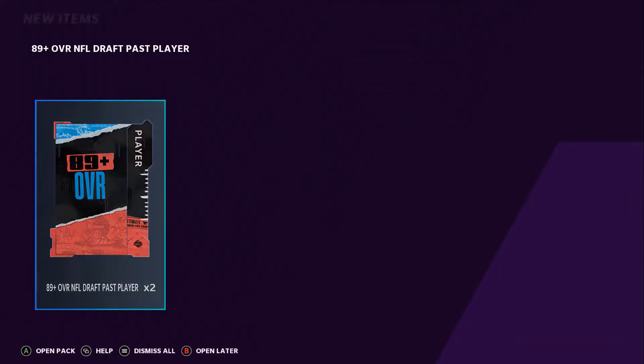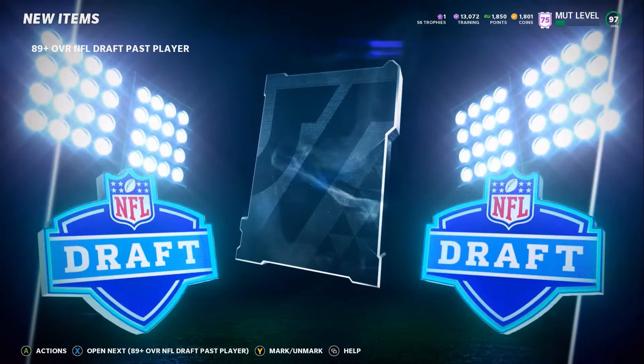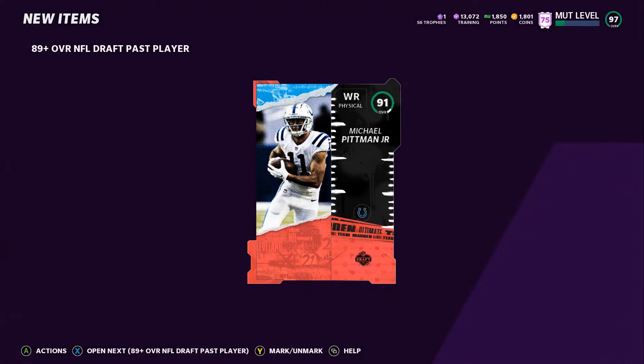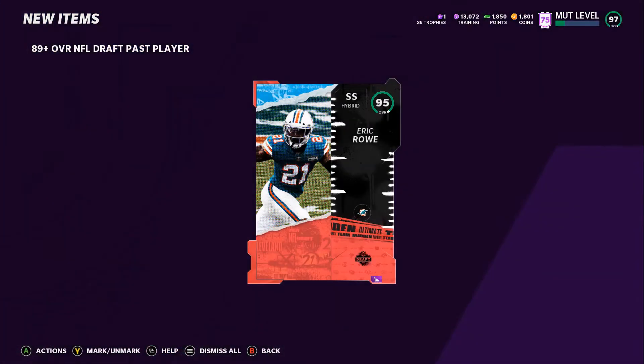So with that being said, let's finally start opening some packs. It's been so long. Oh, this gives us two of them? I thought this only gave us one of them. I'll take that — that's badass. A 91, Michael Pittman Jr. I like the animation — that's really, really cool. I wonder if there's a big one. 95 Eric Rowe. Oh man.